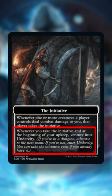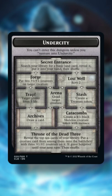Whenever you take the initiative, or if you have the initiative at the beginning of your upkeep, you venture into the Undercity, a new dungeon specific to the initiative mechanic.